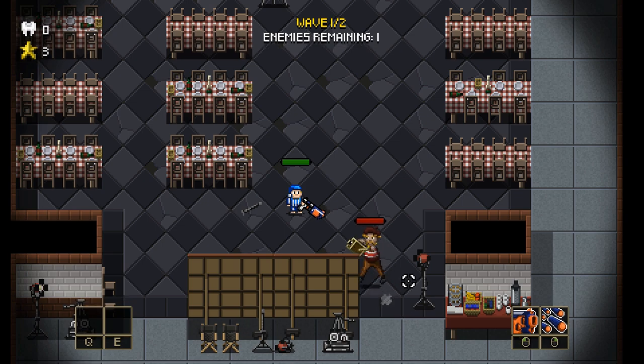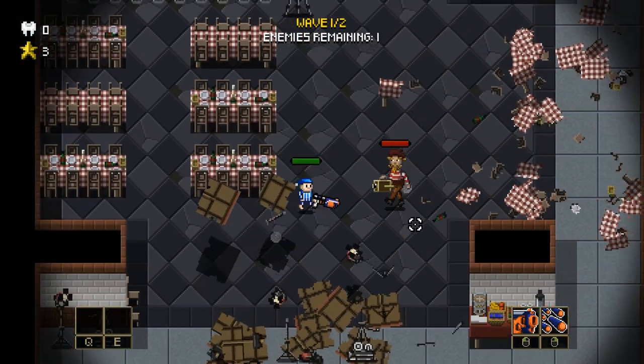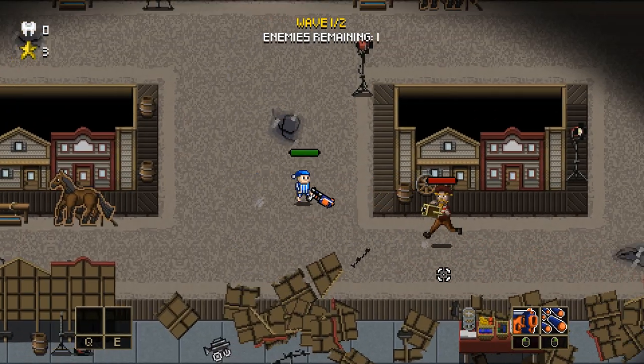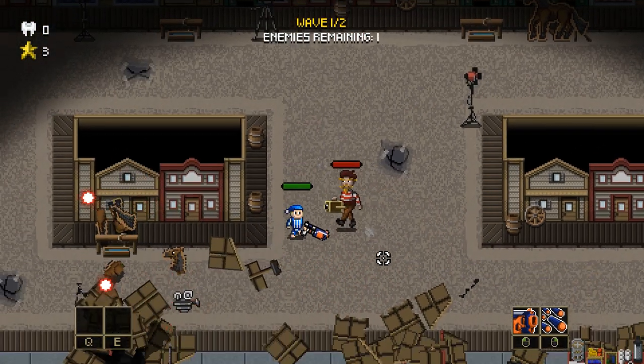The cameraman was one of the new enemies added to the movie studio level back in devlog 28. It was a fun enemy in theory, but we never really liked it. And something about his attack just made him feel very weak and boring.